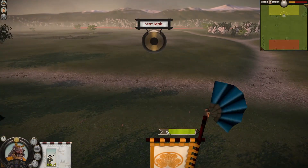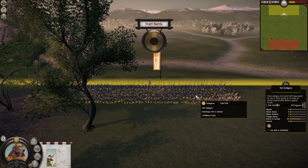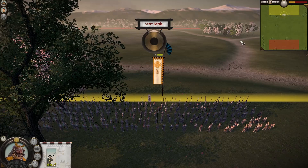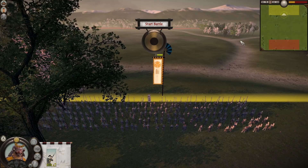You see this bar here — this bar indicates the morale of the unit. So when Banzai is triggered, this is going to go all the way to the end and turn bright green, meaning the unit is unbreakable for the duration of the effect. It also adds plus 3 to the melee attack and plus 8 to the charge bonus of the unit.